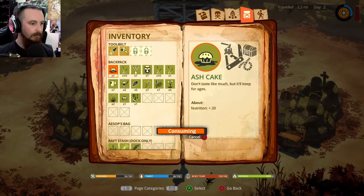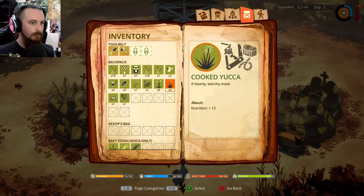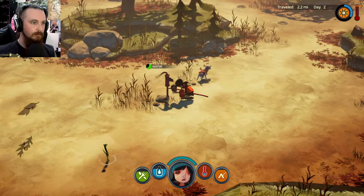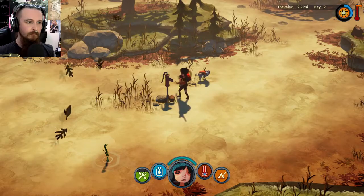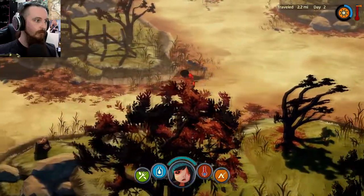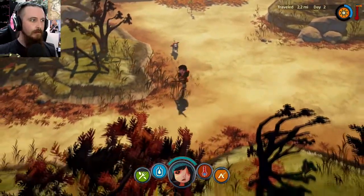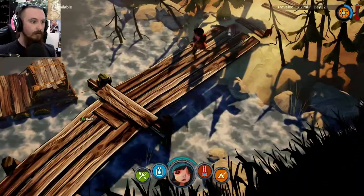My hunger is getting a little low. And I could probably do with finding a means of - ooh - water. Is this clean water? I think so, so that's good. Grab all this stuff, and I think I've got everything I can from here. Other than delicious rabbits, but I can't make traps for them at the moment. We might just have to make a move.